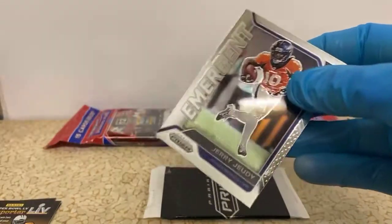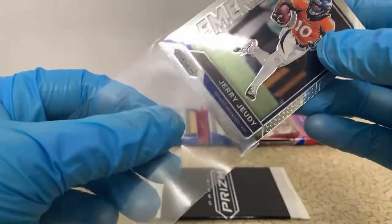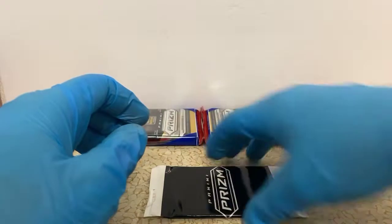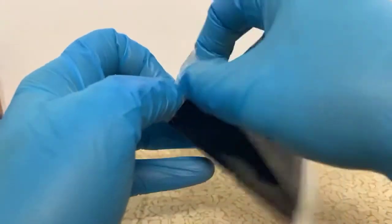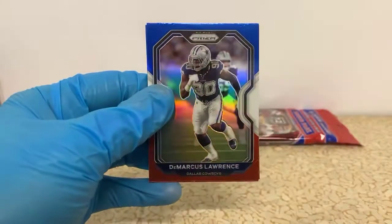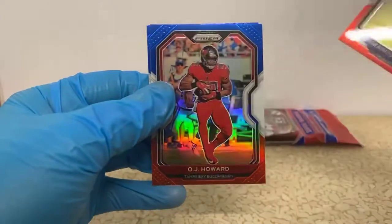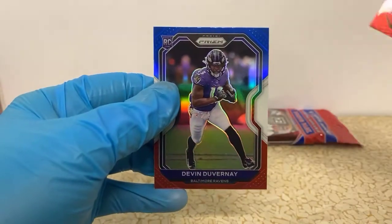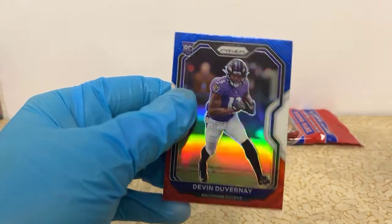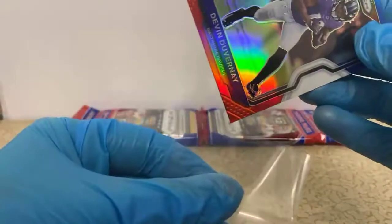I'm not sure what that's about. I don't think we even pulled two lower-end quarterbacks, but they have not done much for the big boys at all. Demarcus Lawrence, OJ Howard, another Raven — Devin Duvernay. Good lands — the last two cellos have just been juiced up with Ravens cards.